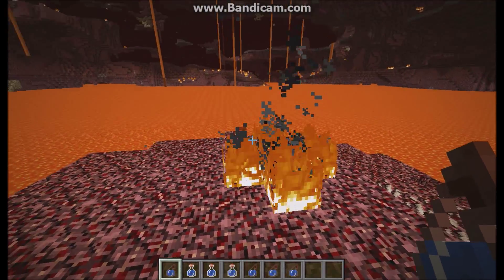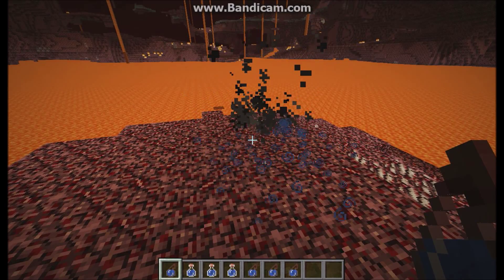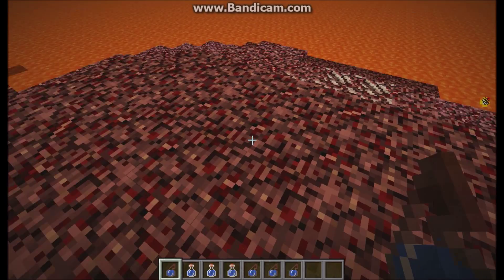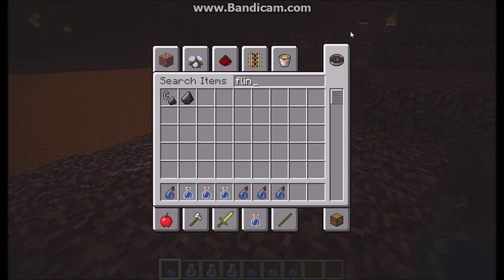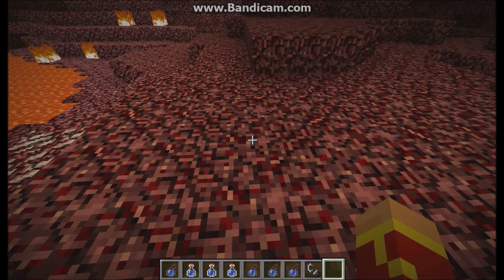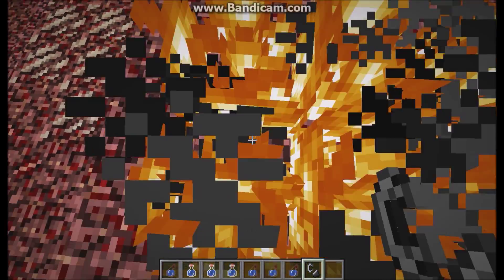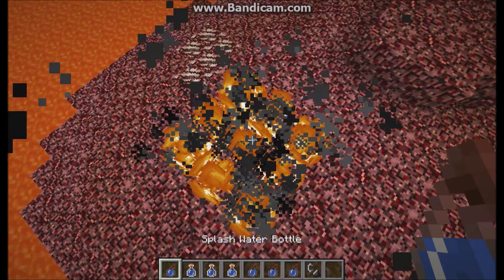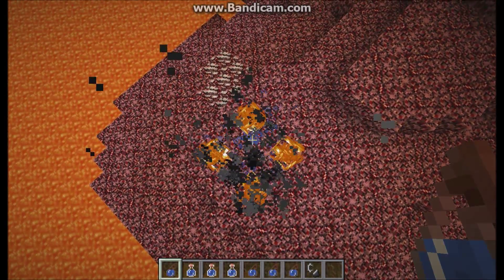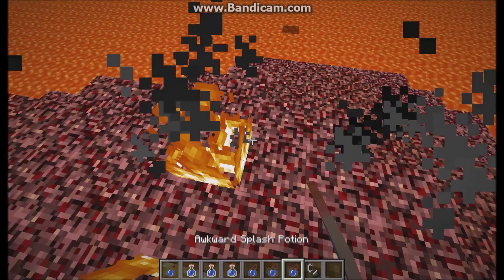One thing you can do with the splash water bottle is actually put out fire, which would be pretty good for adventure maps. As you can see — splash it — and we're good, no more fire. I'll use flint and steel to make a three by three of fire and test the radius. Splash it, and it looks like it only takes out about four blocks in there.